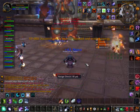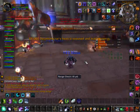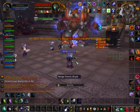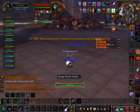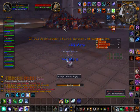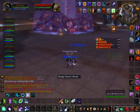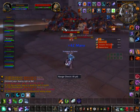Right now we hit the heart phase. This is generally when shamans blow Heroism. During the heart phase, his heart leaks energy and spawns adds. His heart also takes 100% more damage and that is passed on to XT. Now you can kill the heart for a hard mode, but we don't do that here.